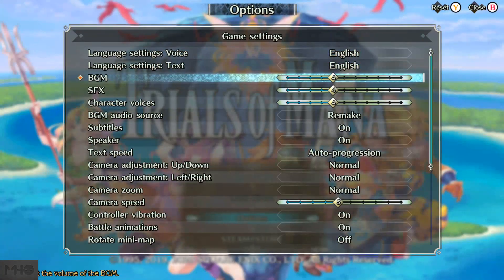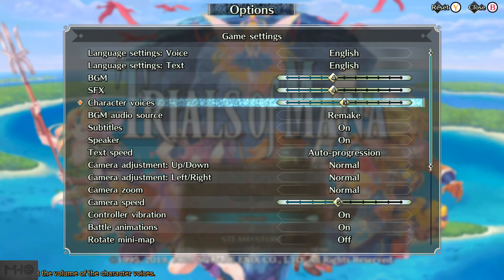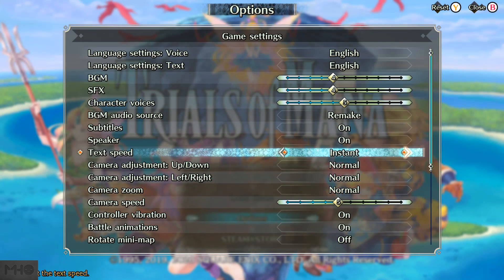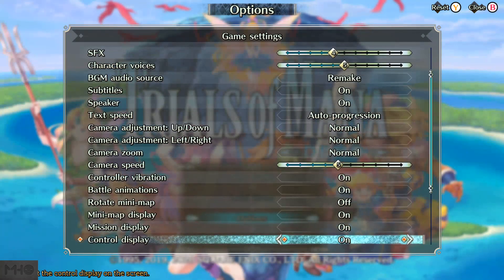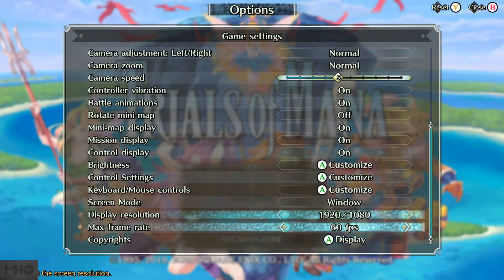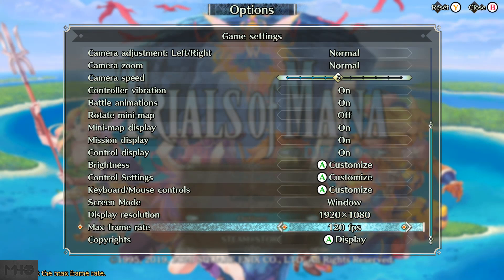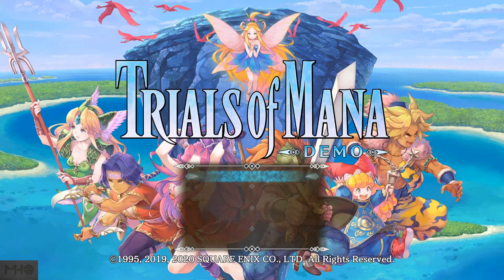I'm not sure if four is the right volume for the BGM. I'll turn the character voices up by one so they're a little louder than the background music. Everything else seems pretty standard — camera, text speed, auto progression. Not a big fan of auto progression for text. Battle animations: rotate minimap is definitely off, I'm glad that's off by default. I play windowed 1920x1080 — it was full screen by default. There's also 1440p and 720p options, and you can set the max frame rate all the way up to 120. I'm recording in 60 fps so that's what I'll play at.